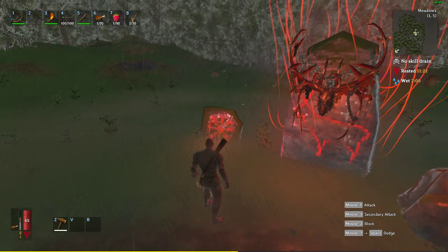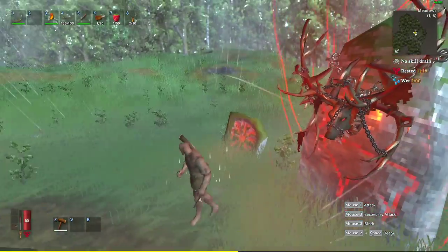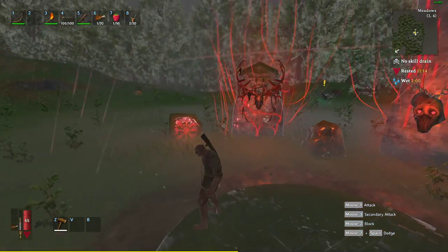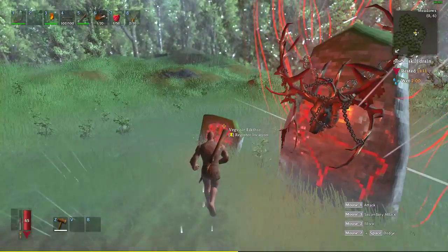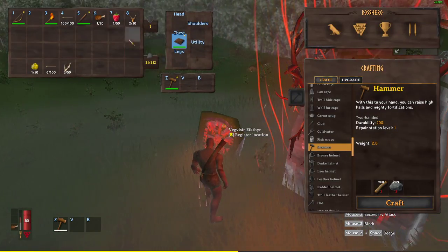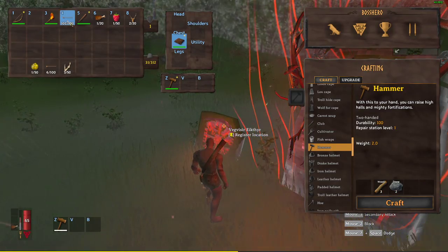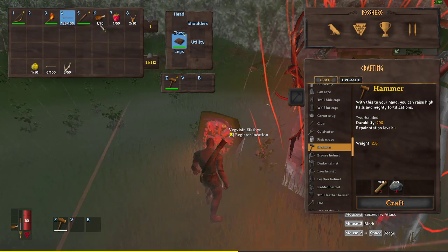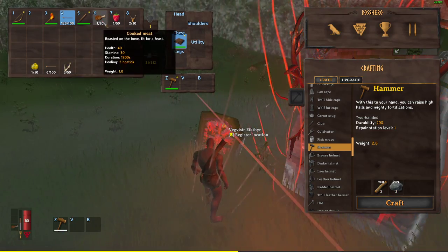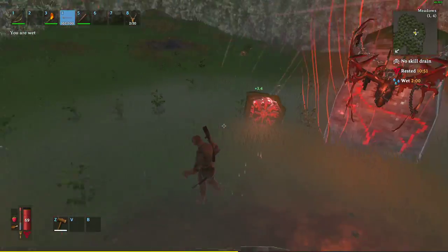Hey there gamers, back with another boss guide — this is the first in our series for Valheim. Our world is already finished but we brought a new character in to show you, so skills look a little weird. Basic setup you should have when going to fight the first boss: wood arrows, bow, torch, club. Just make some cooked meat, grab some raspberries, you can even grab mushrooms if you want — completely up to you.